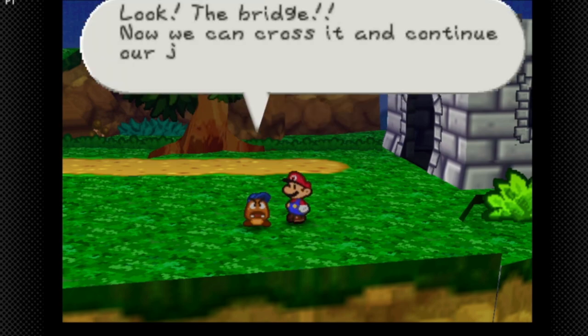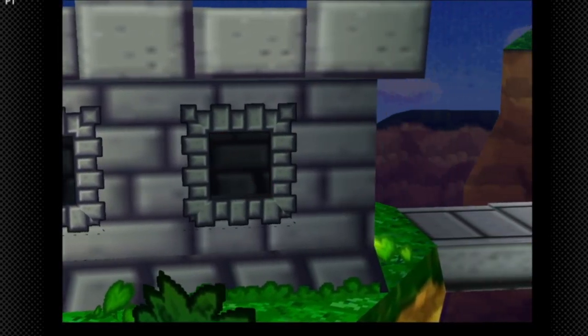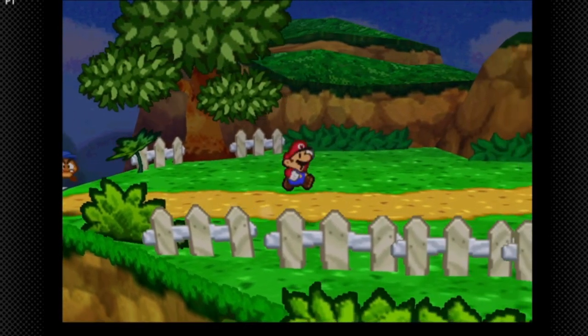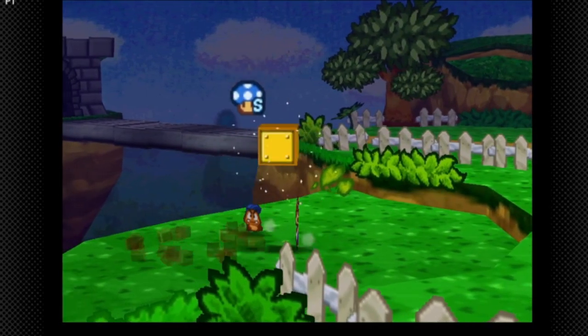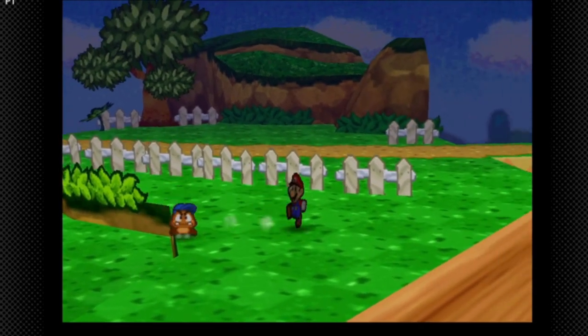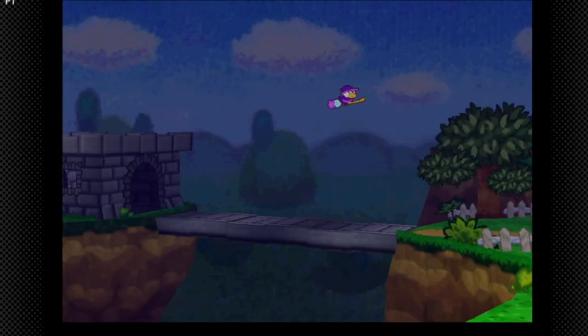The bridge is back, now we can cross and continue our journey. An interesting fact — if you go behind this fence and hit this block, there's another block that gives a Super Shroom which restores 10 HP. Very nice item to have for the game. Oh look, there's Kammy Koopa!